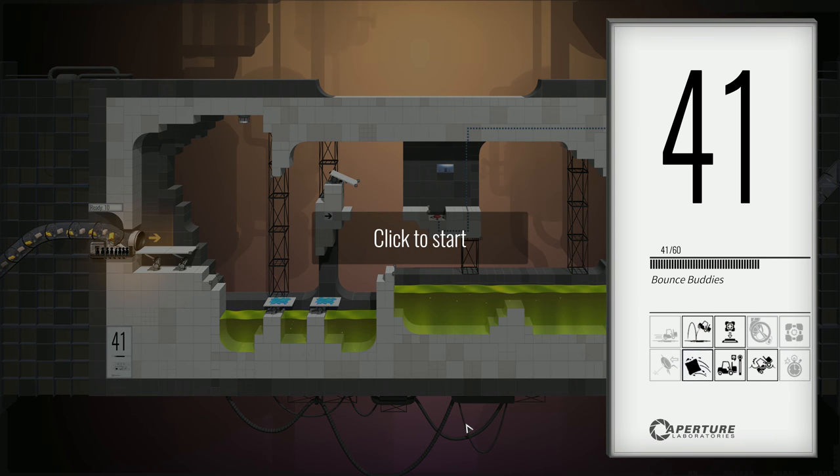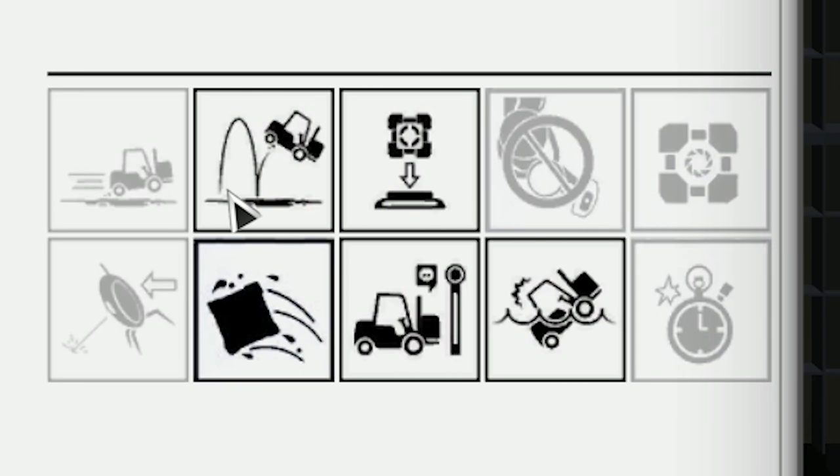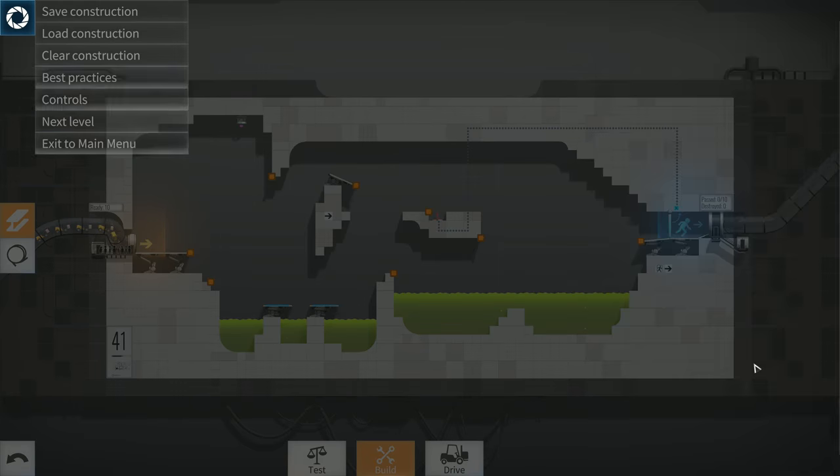Now we have level 41, Bounce Buddies — this sounds very fun! We're going to be bouncing, repulsion shell, cube hits the button, cubes are going to be bouncing as well, paddle, danger of falling in the sewage. But of course we're going to be doing that next time.